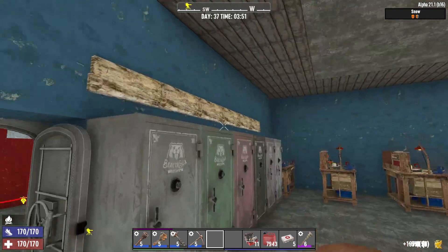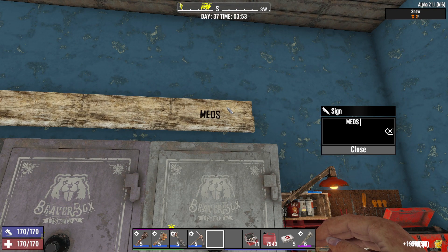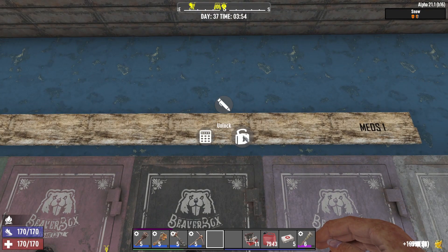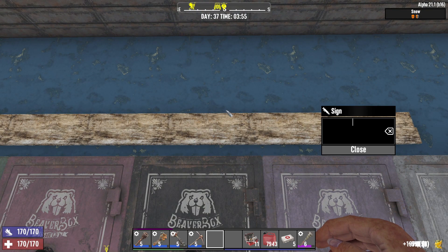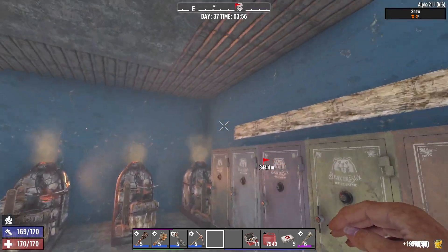So if you want a wooden sign, you craft it with 10 nails and 10 wood, put it on the wall and hold down E and select the pen to name it something. Like here I am going to make ammo 1 because I have lots of ammo to store.